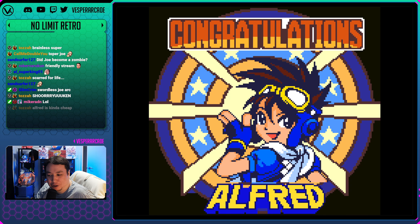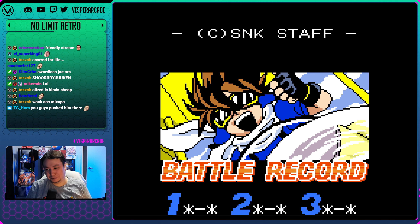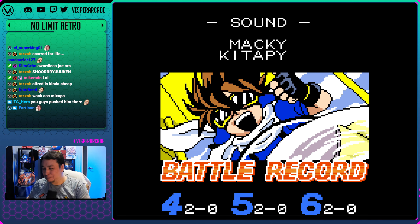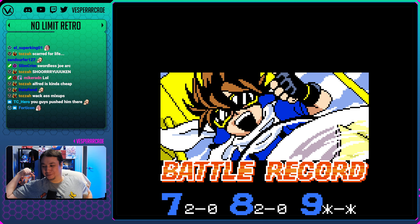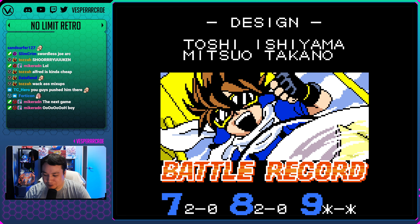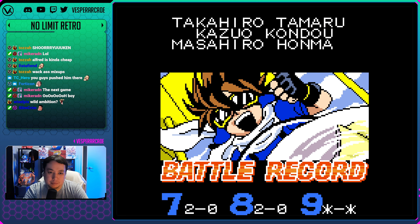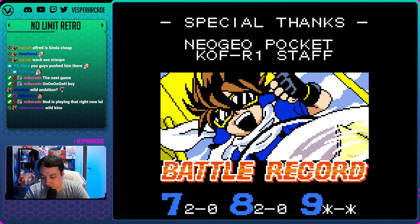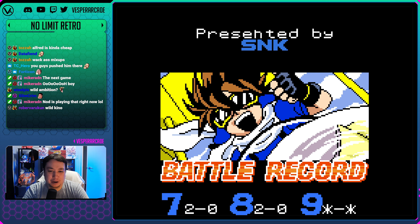We did it - no Geese final boss! Then Slim named his sword 'double down.' Next game is gonna be a doozy. Don't forget we gotta check on YouTube for that secret character Lao. Almost forgot, but I'm glad we earned Alfred.